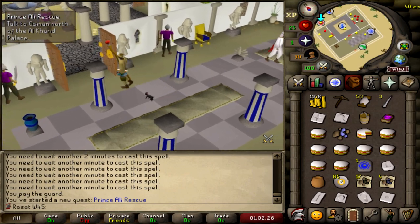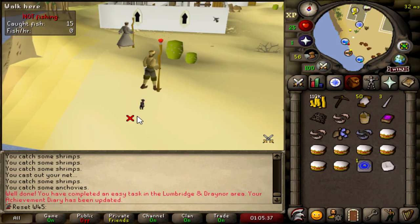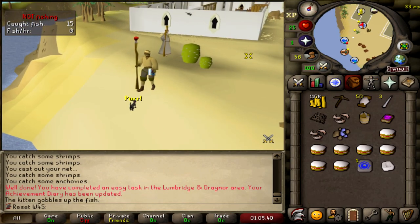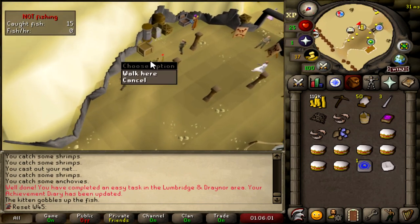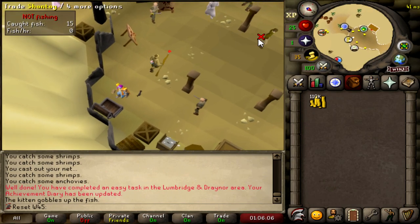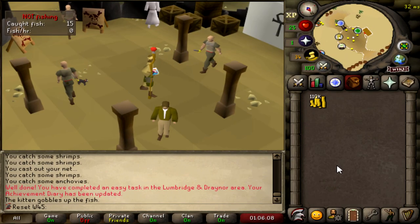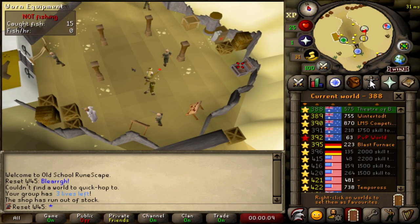It took a while but we finally got an anchovy for the diary. I'll just feed it to my kitten. Carrying on with questing — moving on to Tourist Trap. Before starting it, I'm going to buy a full inventory of bronze bars. Still got 110k cash which is pretty nice. We'll probably have issues hopping around for these bars. Hopped a couple of worlds and got some bronze bars. Let's move on to Tourist Trap.